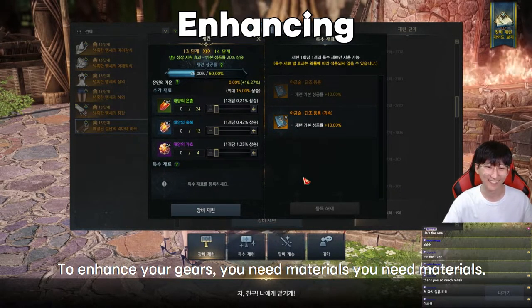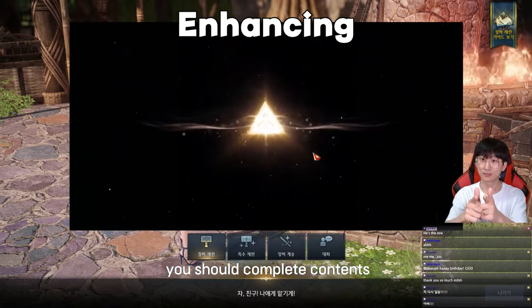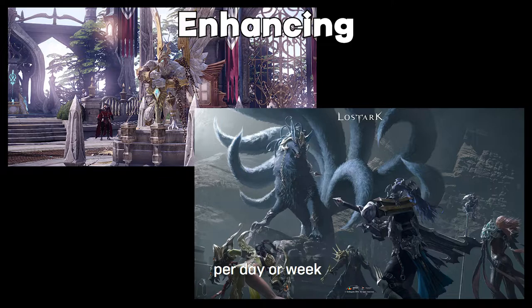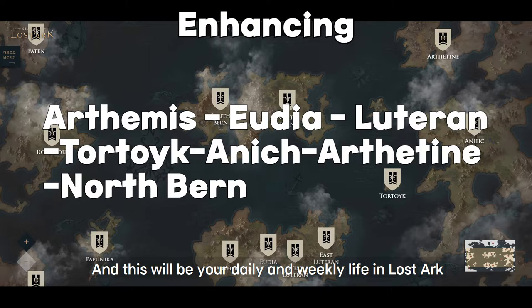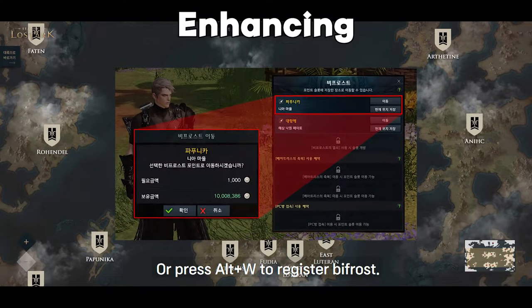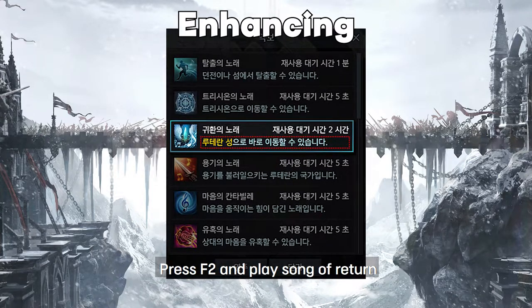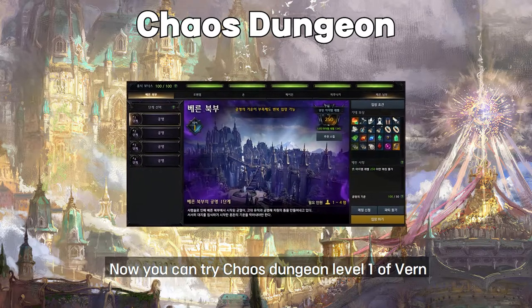After you complete the story in North Vern, you can finally enhance your gears, which means you can upgrade your item level. To get the enhancement materials, you should complete daily and weekly content such as chaos dungeons. If you complete every story in these continents, register the blue waypoint near Castle Vern or press Alt+W to register a Bifrost. Go to the Shushire continent, complete the story there, press the function key to play the Song of Return, and register Vern as your return point. Now you can try the Chaos Dungeon level 1 in Vern.